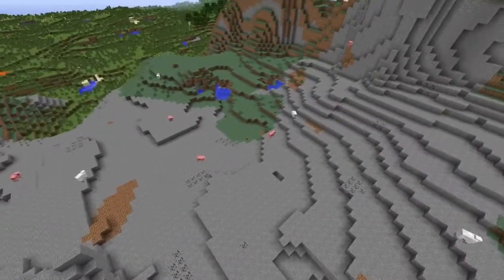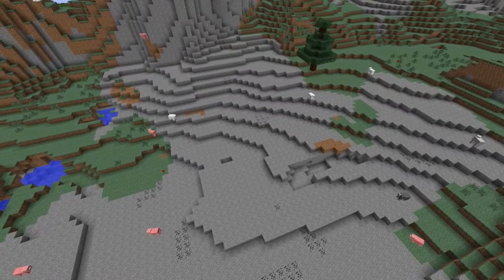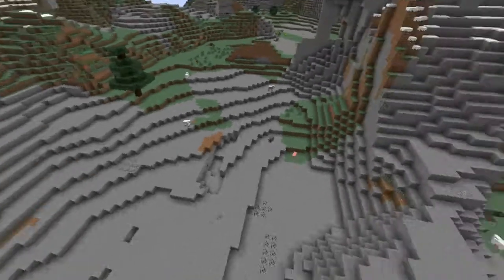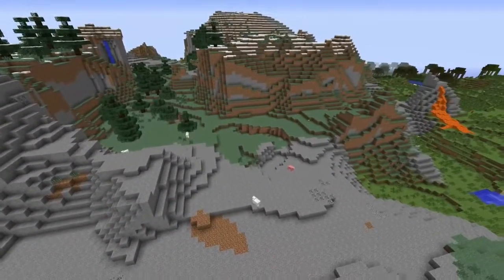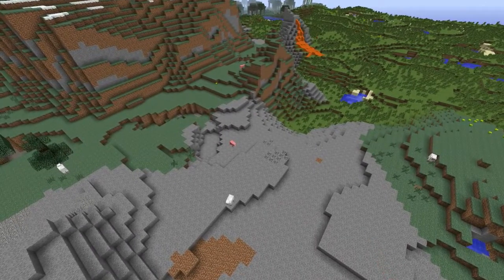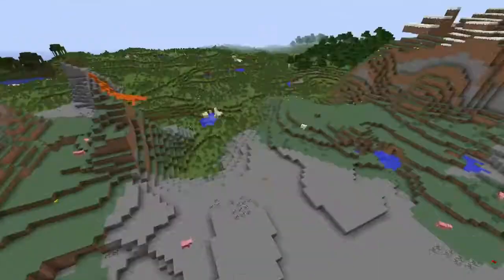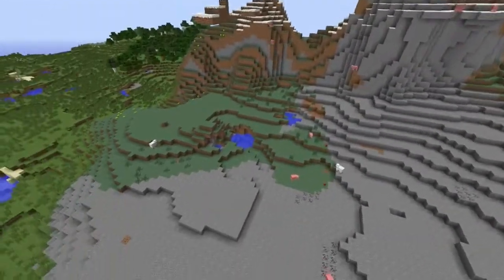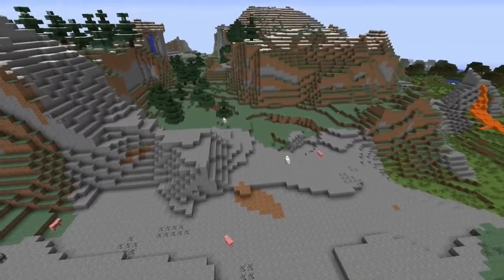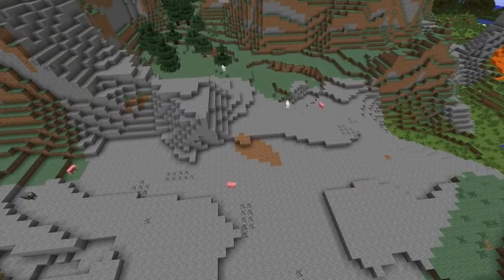It still took us a while and I still have dreams of placing all those grass blocks. But eventually we did it. The next step was to mark out the wall, which as you might have seen is to separate the two build-off areas, stretching from one set of mountains to the other. Once we had done that we managed to dig underneath and build a trench for all the redstone so the walls could come down.